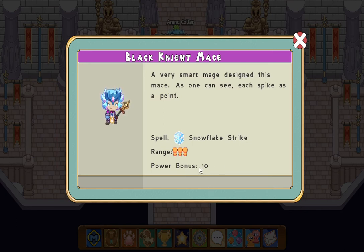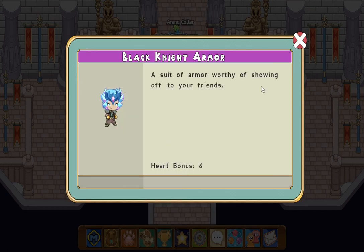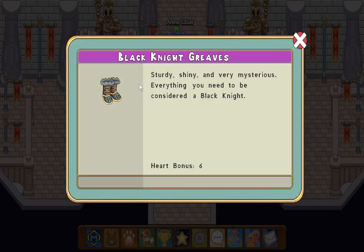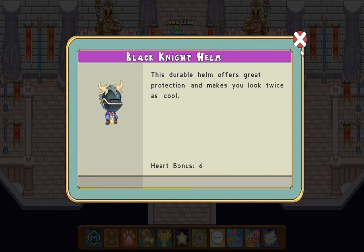This is a very bad power bonus 10 — you won't want it, I don't want it. Power bonus 6? Heart bonus 6? Not bad. Seriously, I have a heart bonus 8, which most people I see do have. And a black knight helm — it looks stupid.